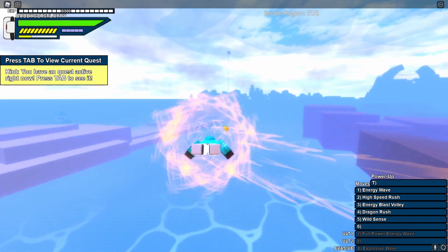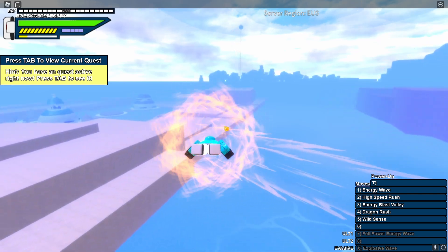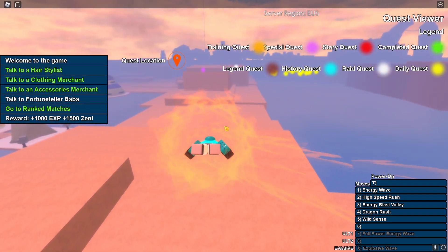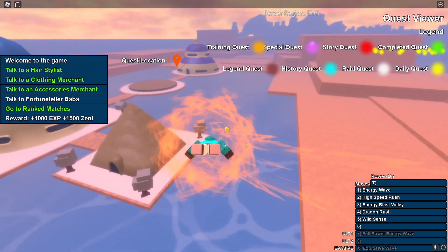As you can see, my stamina bar actually hit yellow already. I don't know if the update was in yet where whenever your stamina was in yellow you would get slower, but whether or not that update was in, I realized very quickly that at level 1 your stamina sucks, and it's gonna be a pretty big problem.